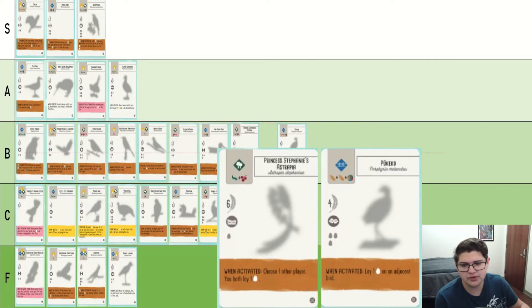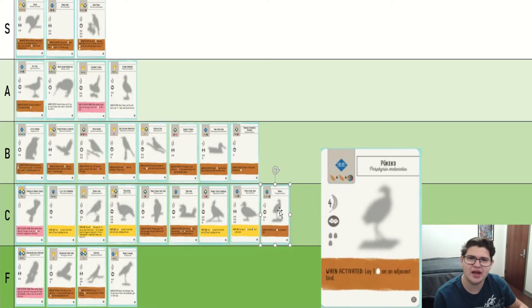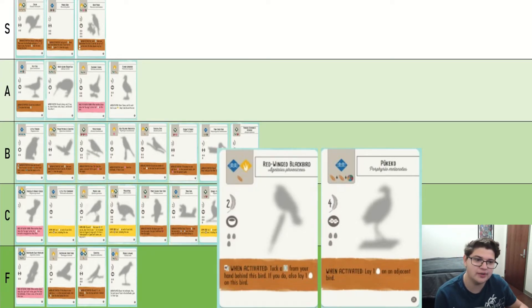Pukeko — if you compare this to the bird we just talked about, it's an additional food for less points and a less good brown power. I would almost always prefer to have something like a Blackbird instead of Pukeko because that way you're getting an additional victory point from the tuck.